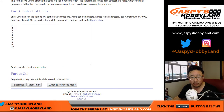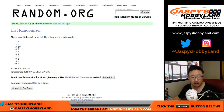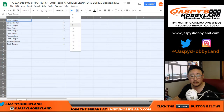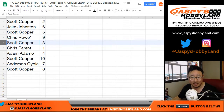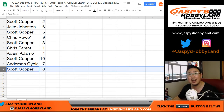2 and a 6, 8 times for the box numbers. Box 2 down to 8. All right, so Scott you have 2, Jake with 6, Scott with 5, Chris Rowe last spot Mojo 9, Coop you got 3, Chris Parent 1, Adam 4, Scott 10, Anderson 7, Scott 8.